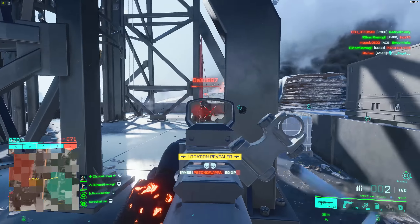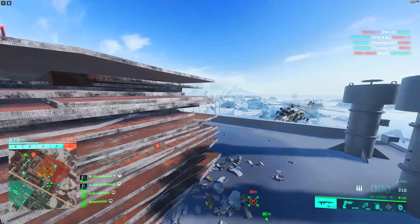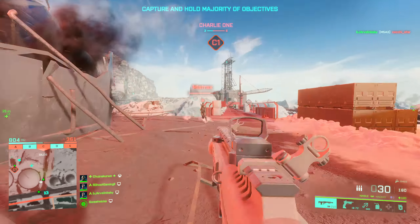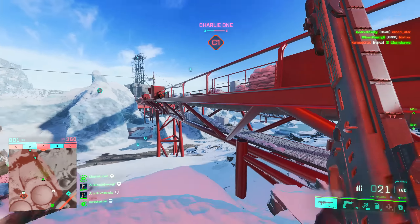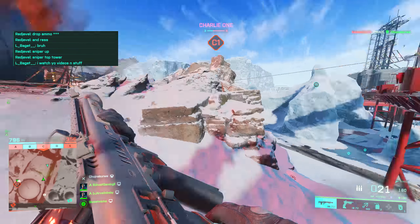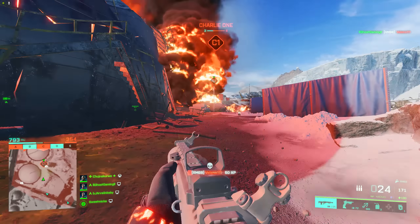As for counters to the gadget, the new hard counters are going to be the EMP grenade — that will not be stopped by the Sentinel, so throwing one around a corner will outright destroy or disable it. C5 will not be eaten by the gadget either. And finally, tank shells. So any of those three things — EMP grenade, C5, or tank shells — will be a direct hard counter to Irish's shoot-down Sentinel.